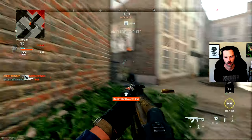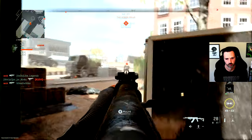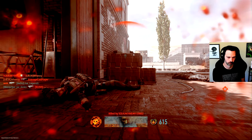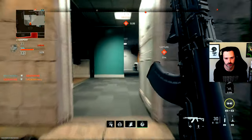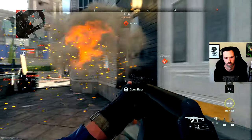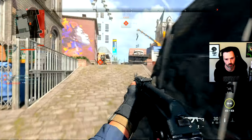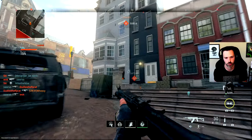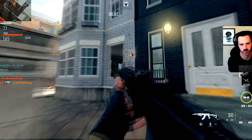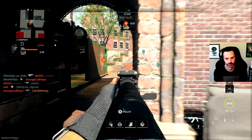Is that an enemy right where I— insta-kill from the M16. One burst. That doesn't go through that wall?! And of course my teammates are useless. It spawns me literally right here. I want to quit because this is fucking garbage. I can't even spawn in a safe location.